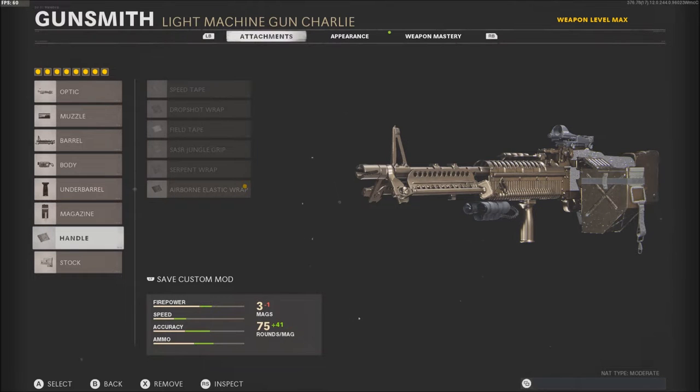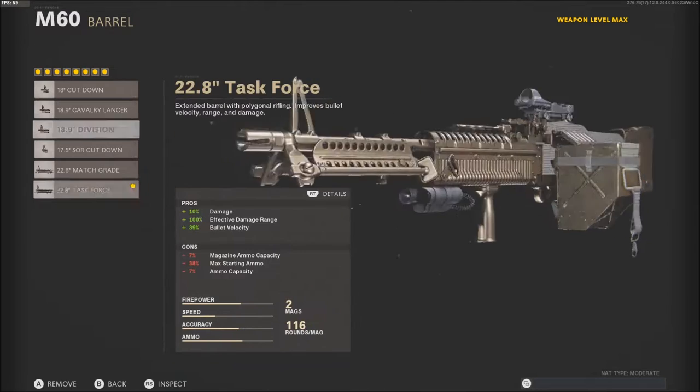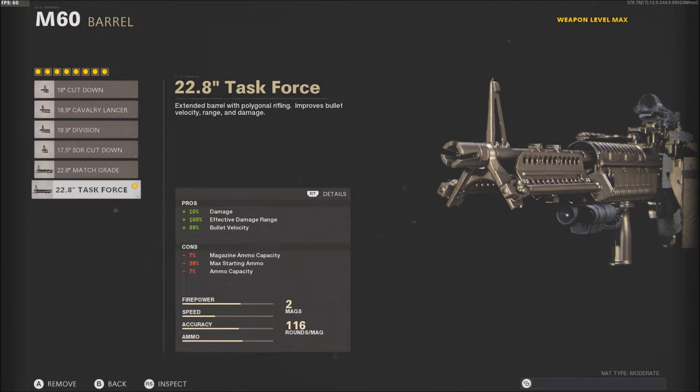The foregrip, 125 round mag, airborne elastic wrap, and then the tactical stock. This gun, even with the Task Force Barrel, it usually gives a bit of kick in general, but it honestly has no recoil. This gun's honestly pretty good. I enjoy using this gun.